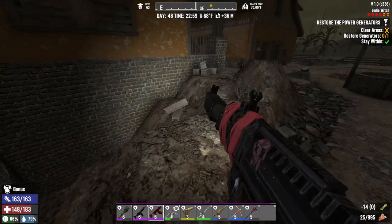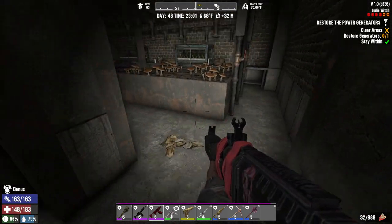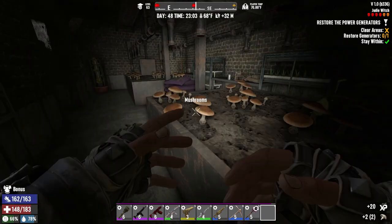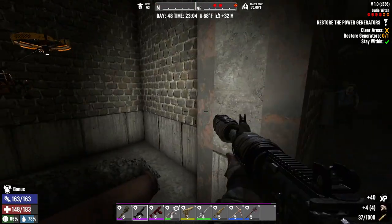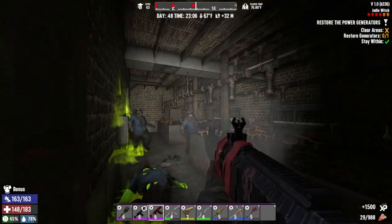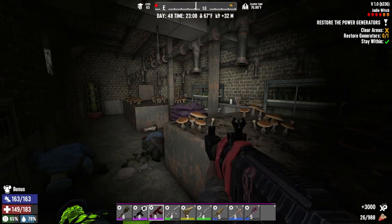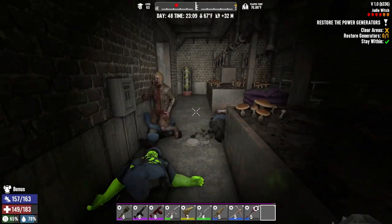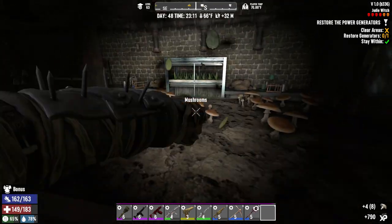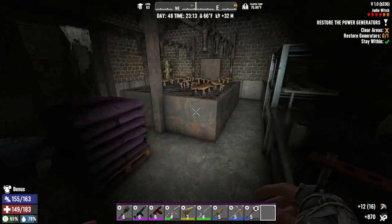We're going — here we go, into the Judy Witch. Look at all these mushrooms! I have living off the land level one, which gives us double — why are there cops in here protecting these mushrooms? Which gives us double loot of things that grow, so we get two for every one of these instead of just one.